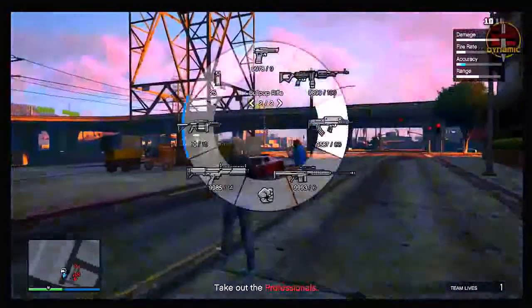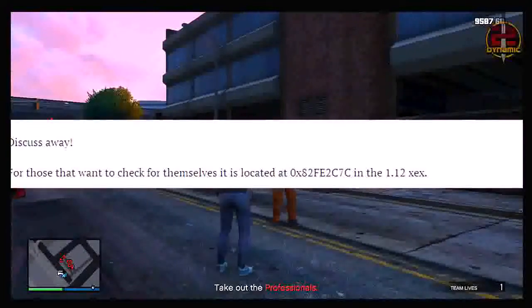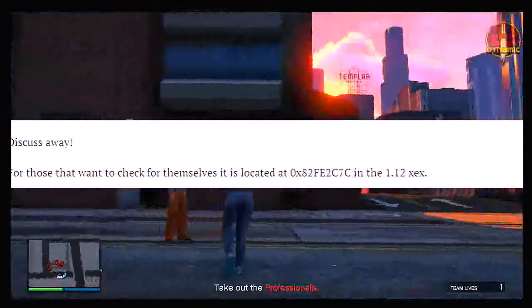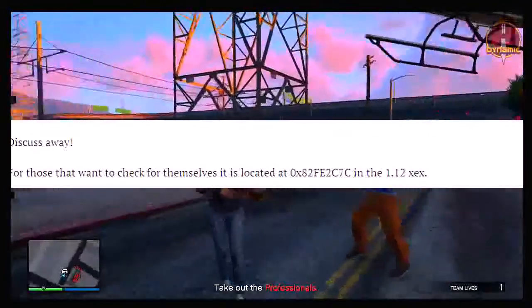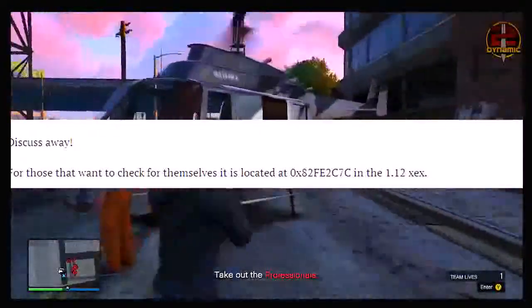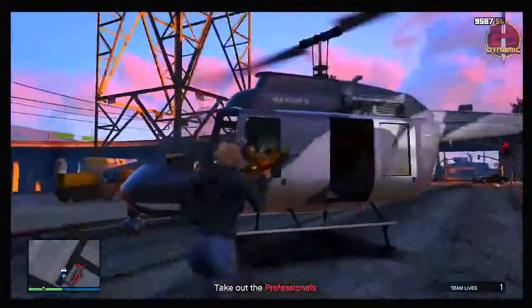If you want to check these files for yourselves and you know how to check the executable files for GTA 5, you can go to the location shown on screen and it will take you to the jetpack files. If you need any help, once again the link to the forum post will be down in the description below. That forum post is great — it's a great community where they're talking about all these new files, confirming it all, and it's a great place to check out in general.